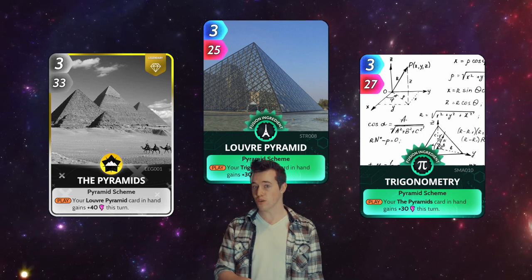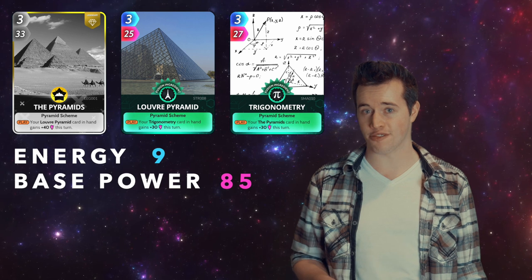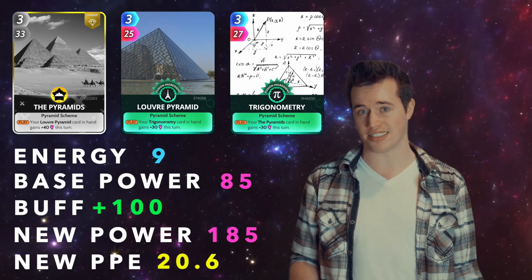The Pyramids, Louvre Pyramid, and Trigonometry. Total energy: 9. Total base power: 85. These three have a buff of 100. That makes their new power 185, and their new PPE 20.6.